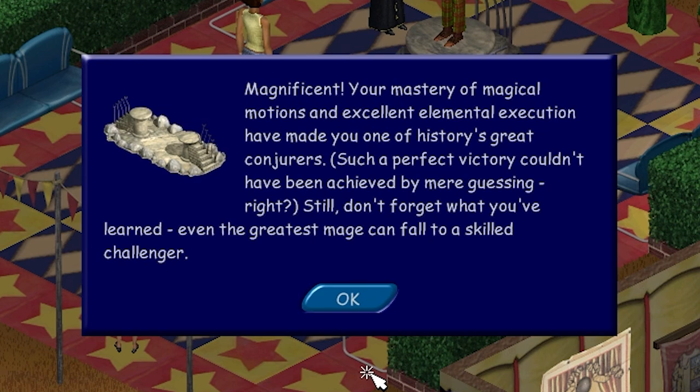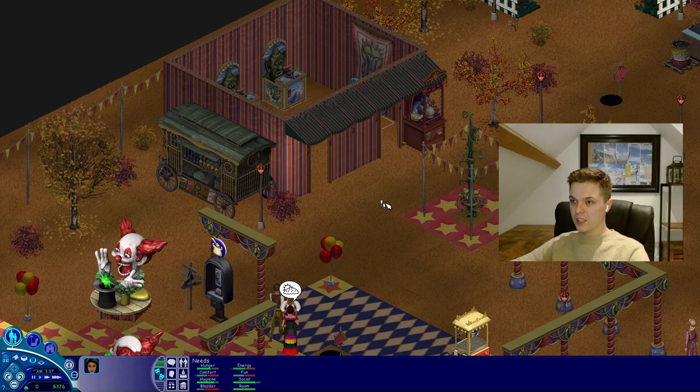Magnificent. Your mastery of magical motions and excellent elemental execution have made you one of history's great conjurers. Such a perfect victory couldn't have been achieved by mere guessing, right? Still, don't forget what you've learned — even the greatest mage can fall to a skilled challenger.